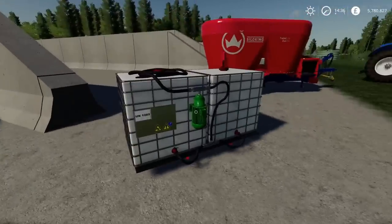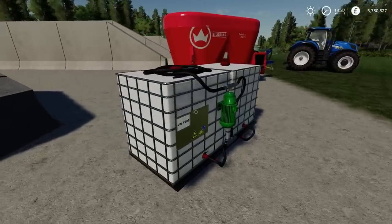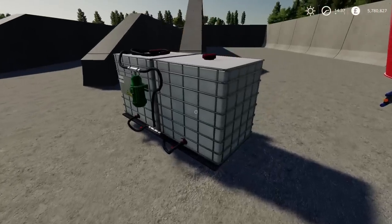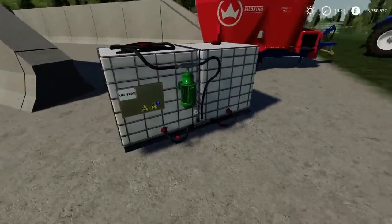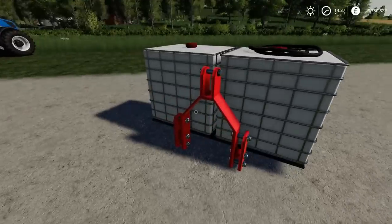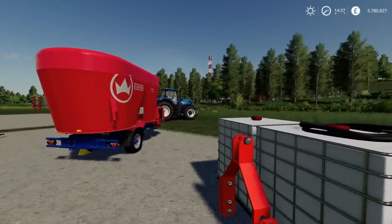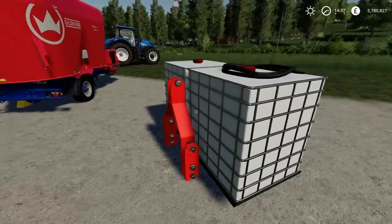The last mod today is the homemade IBC front tank by Not Ready - this is a water tank that uses four slots and has a 2,000 litre capacity. The detail on it is brilliant. It has a three-point link so it can be front-mounted or rear-mounted - if you're feeding animals with a trailer on the back, you can have this on the front simultaneously and do both at the same time.